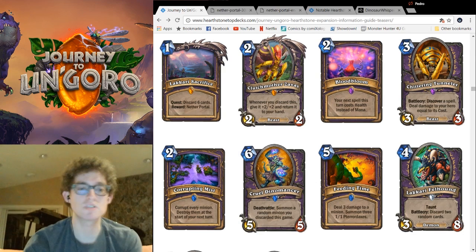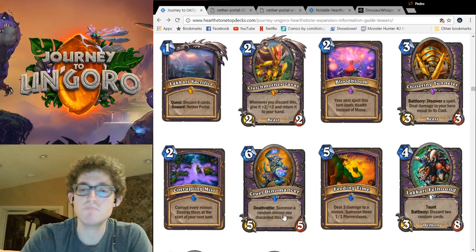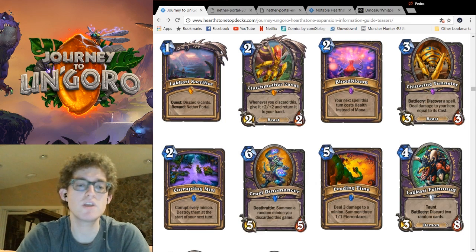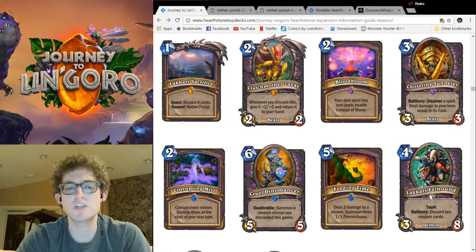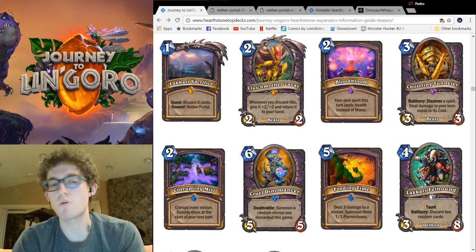Skipping ahead to another discard synergy minion: Cruel Dinomancer. A 6-mana 5-5, Deathrattle: summon a random minion you discarded this game. I don't know if this counts for Silverware Golem or the many sheddings of Clutch Mother Zavas, but on average this card should be pretty good, as it gives some slight silver lining to tragically discarding your Doomguard. Deathrattle is a little bit slow, but Warlock isn't getting many early game cards this expansion. It'll most likely see play in slower variants of Disco Lock and probably won't be seen in more traditional aggro builds.